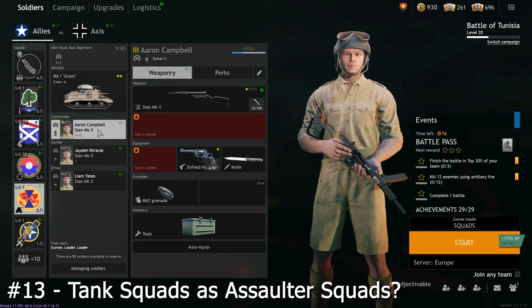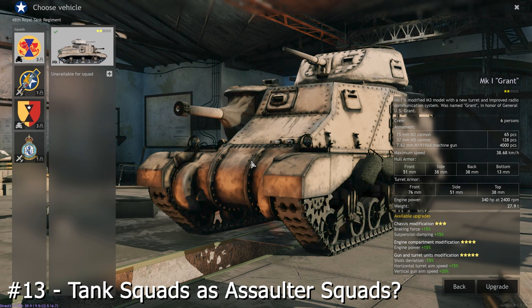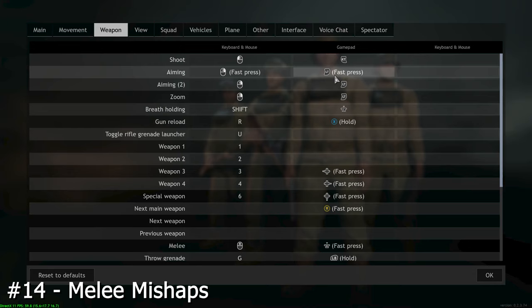Ever wished you could have more assaulter squads and more assaulters in those squads? Look to your tank squad. They, along with any pilot, can all equip SMGs and in some tanks you can get a crew of about 6. This means you can essentially have 6 albeit funny-looking assaulters in one squad if you leave your tank in game.